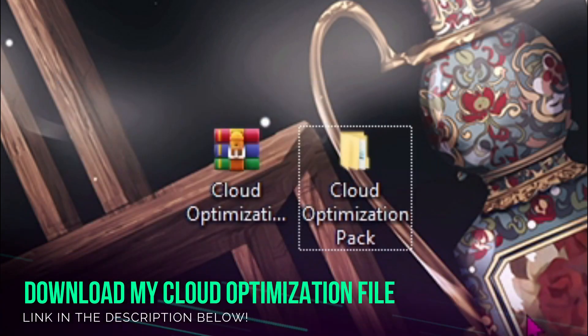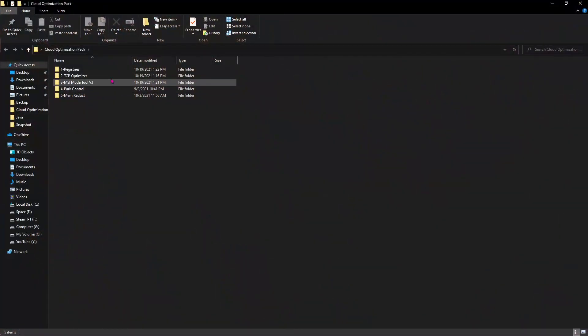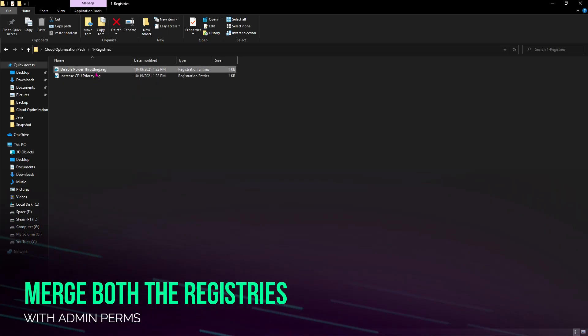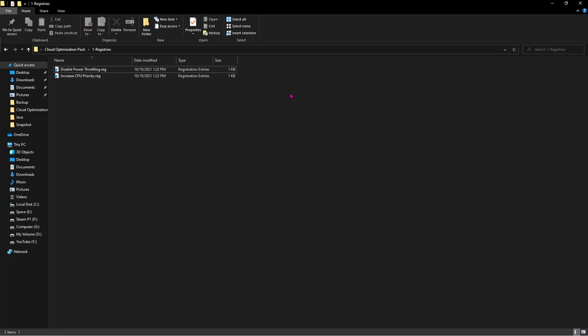Next, you have to download this cloud optimization pack — I'll be leaving a link to this in the description below. Downloading is very simple: just click on the folder and five files will come right in front of you. Start with the first one, which says 'registry'. In here you'll find two things: the first one is power throttling and the second one is CPU priority. All you have to do is right-click on them and hit merge. This will ask for administrative permissions, but once you provide it, you're good to go.